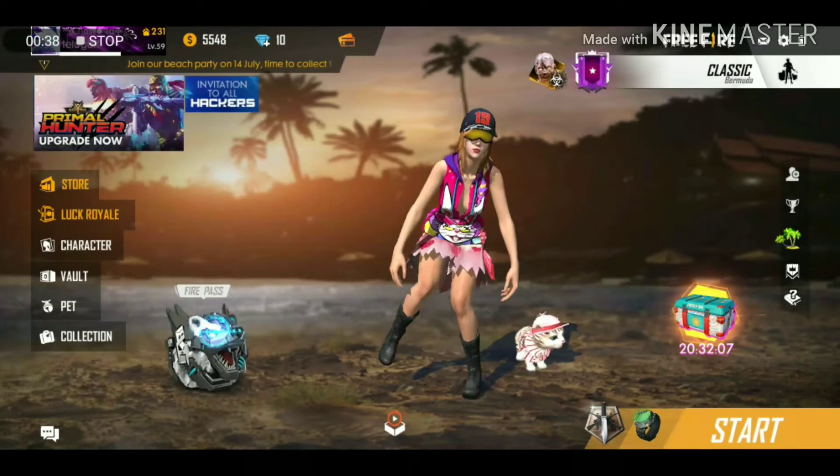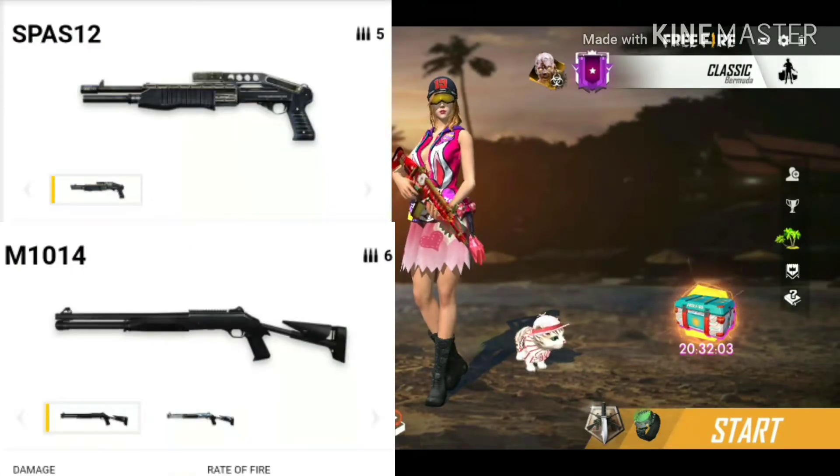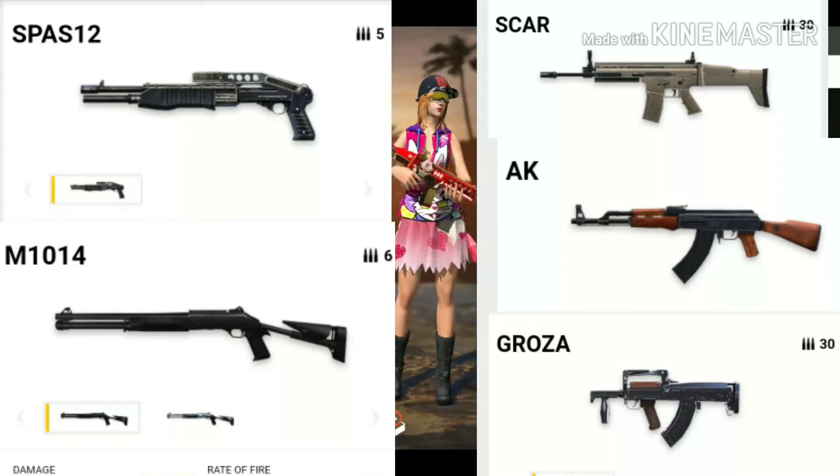Now we are using SG guns. We have two options: M1014 and SPAS12. We use the combination of Scar and AK. These three combinations are perfect.